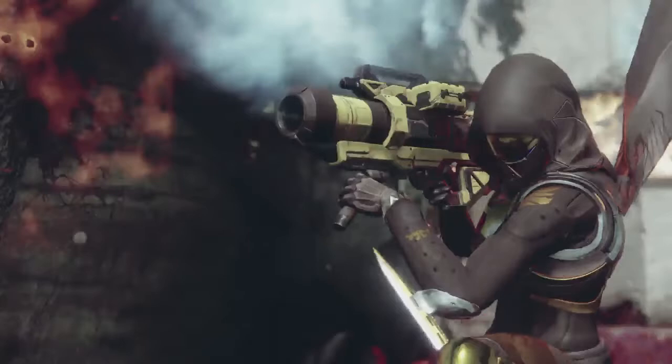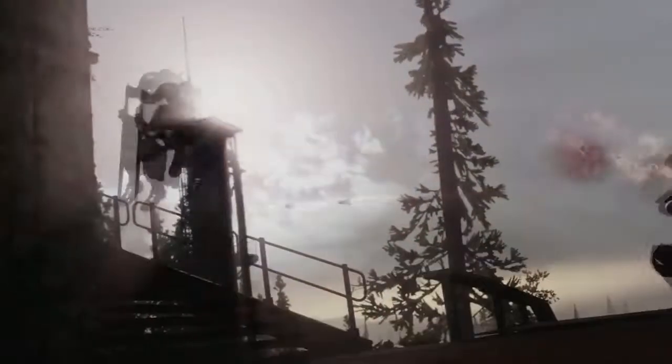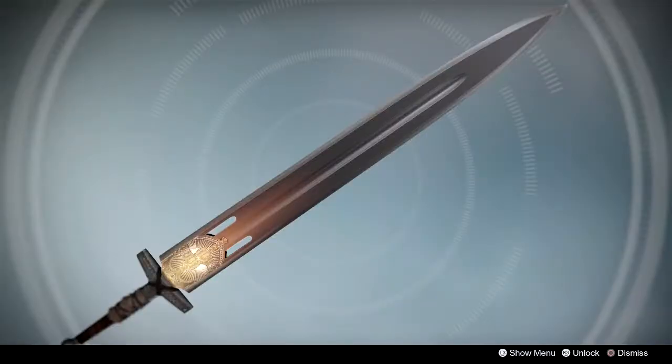This rocket launcher is awfully similar to the Tomorrow's Answer from Destiny 1, obtained by Trials of Osiris! This badass melee madness Titan seems to be using a sword similar to the Young Wolf's Howl! Then the Warlock that was killed by the Titan drops a weapon by the Suros Foundry!